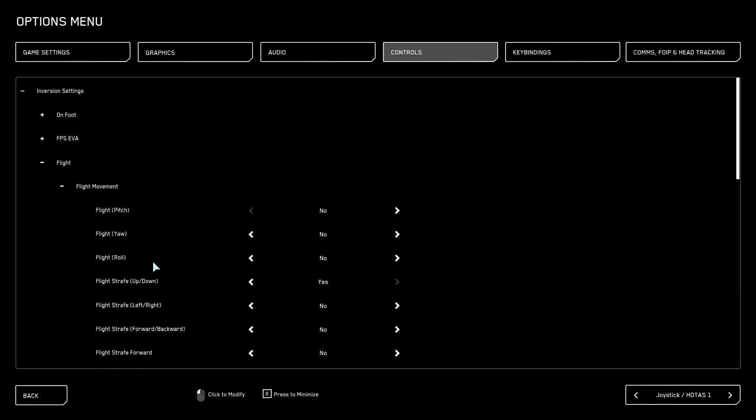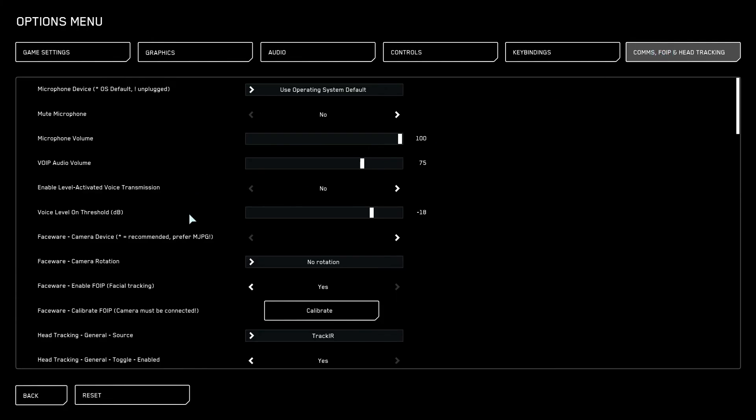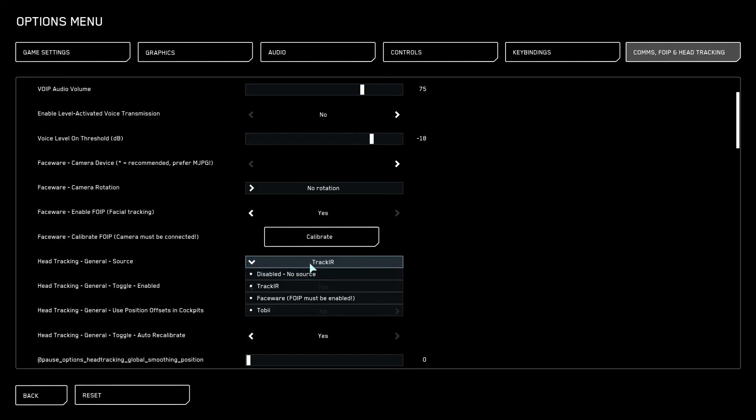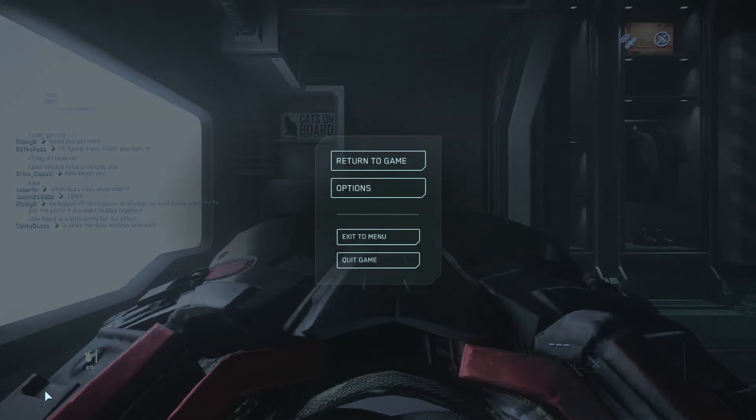When you get into the craft you can use your head tracking. Going to Comms, VoIP, and Head Tracking in the settings, you can see the different types of trackers available — I use TrackIR, but you can disable that, use face wear, or use Tobii. You can do auto calibration, which calibrates it to your TrackIR software. Once you get all of that set, you can return to the game.